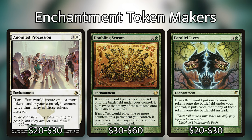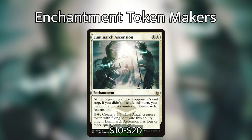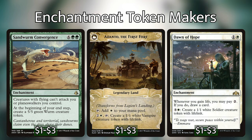If you were to create three tokens with two of these enchantments out, you would double it to six and then double it again to twelve. These enchantments are not required for the deck — you don't need them to have fun. Simply put, Divine Visitation turns any creature token that would enter the battlefield under your control into a 4/4 white Angel creature token with flying and vigilance instead. So the 0/1 plants from Avenger of Zendikar all become Serra Angels instead. Other cards to consider include Luminarch Ascension, Legion's Landing, and Dawn of Hope if you include life gain cards.